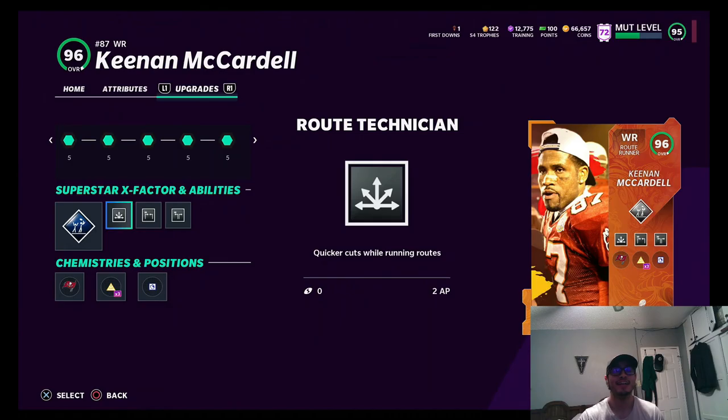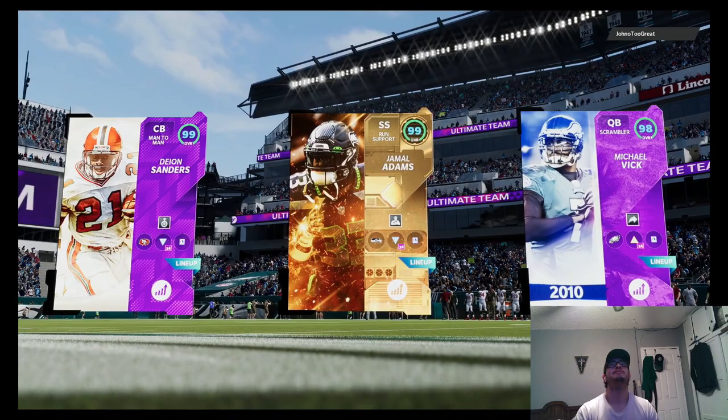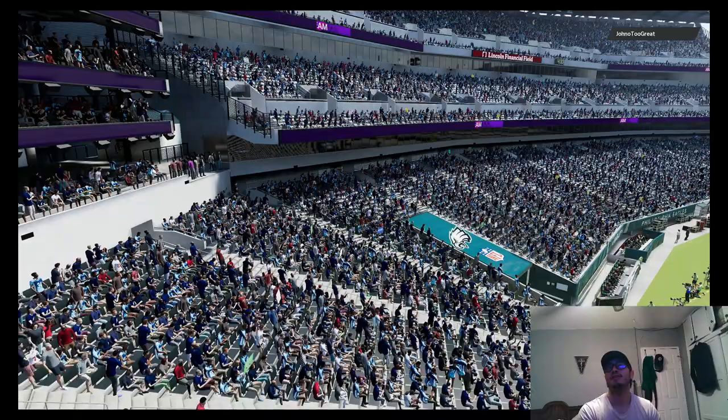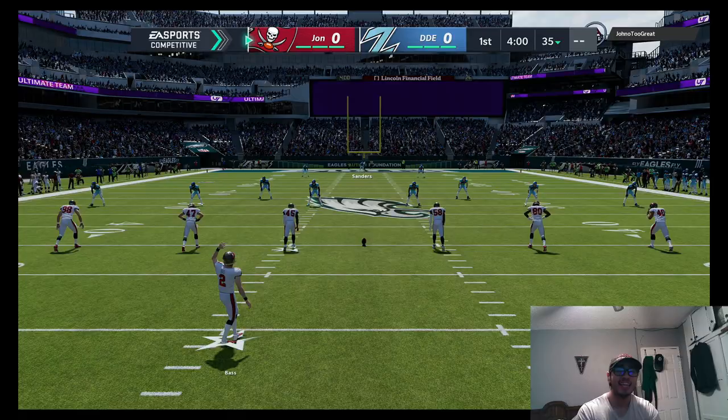We're gonna hop into a game and see how he does. We're going up against JohnO2Gray — he's got Kyler Murray, Marcus Peters, Deion Sanders. He's got a pretty solid team. I haven't played anybody with Kyler Murray so this should be interesting. We're gonna get the ball first and see Keenan McCardell make some plays, hopefully some good highlights.